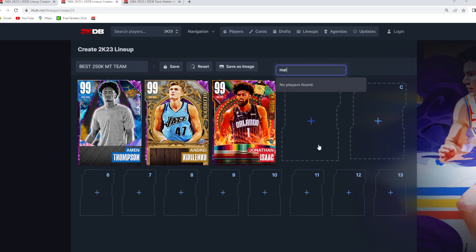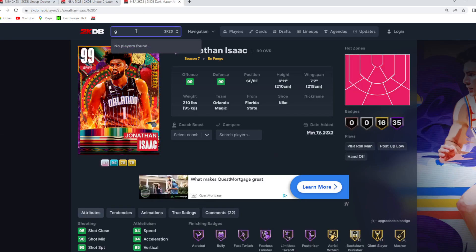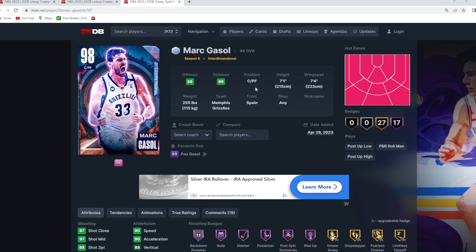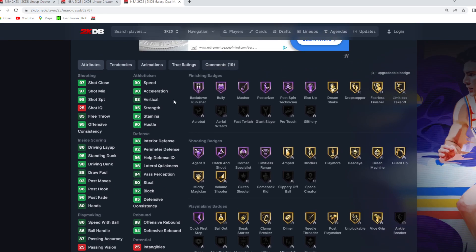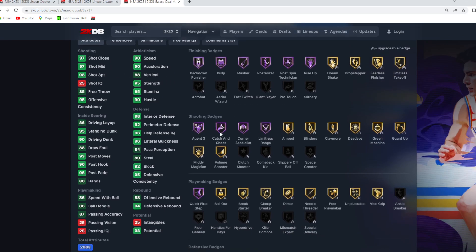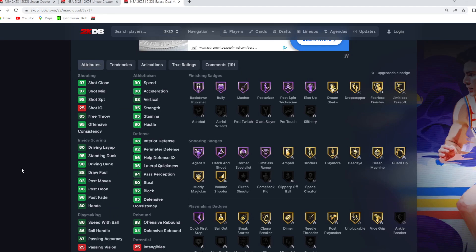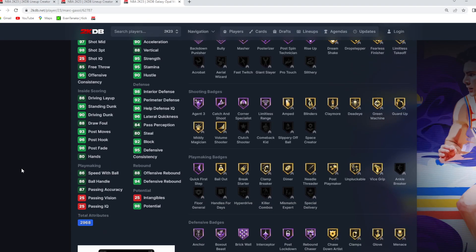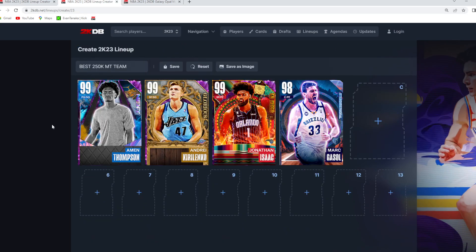For the starting power forward position is going to be a really well-rounded power forward for only about 10, 12, maybe 15K. He's 7'1 at that power forward position, 7'4 wingspan, and he does give you great defense and size. He's quick — 90 speed, 90 acceleration. He can knock down threes: 98 three-ball, Hall of Fame Agent 3, catch-and-shoot, corner specialist, HoF limitless. He's got a great jump shot, pretty good dribble sigs. He's a really good offensive power forward in the game — probably one of the main things about this card is going to be the offense he brings to the table, while still having some pretty good size for a budget power forward.